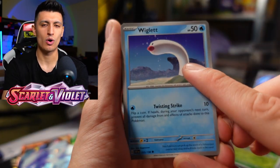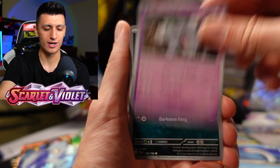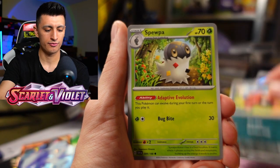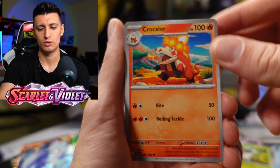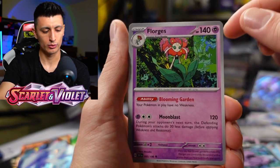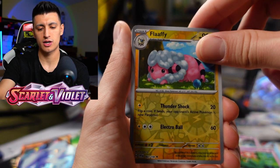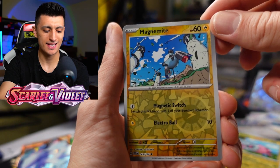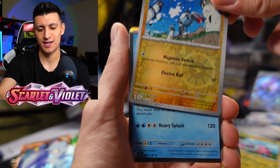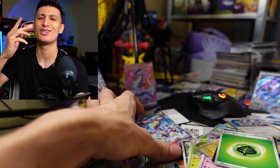We got Wiglett — it's so weird, Wiglett is white but Wugtrio is pink, very strange. We got Greavard, Maschiff, Spewpa, a Croconaw, a Muk, Florges, Flaaffy — cute art but not a very good card. We got Magnemite, a nice reverse holo I can bling out my Dialga deck with, and a Dondozo. Now I want some sushi! Bonus comment question of the day: do you like sushi, and if so what's your favorite kind? I like spicy salmon rolls — and I really enjoy conveyor belt sushi.